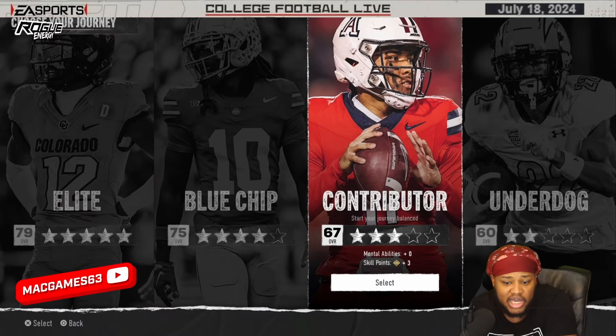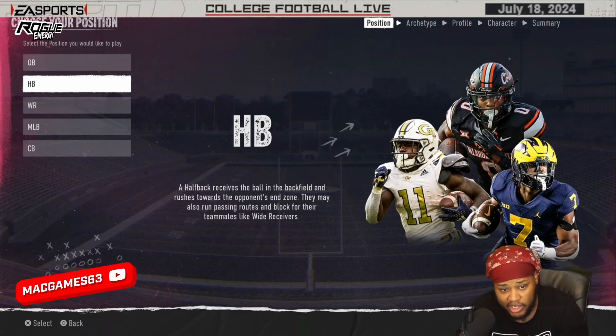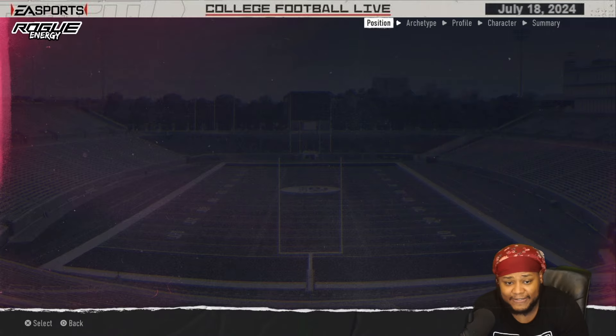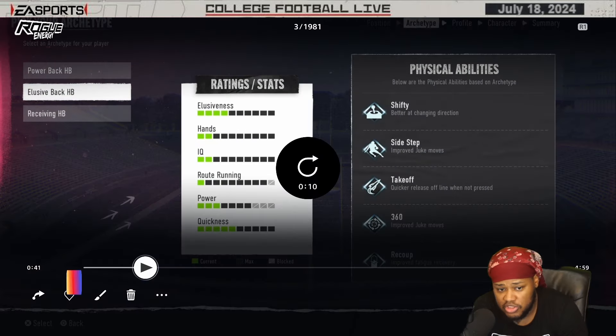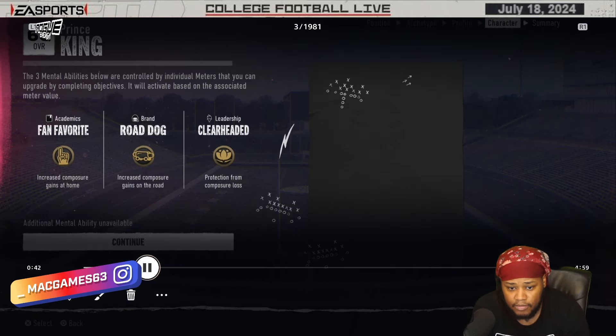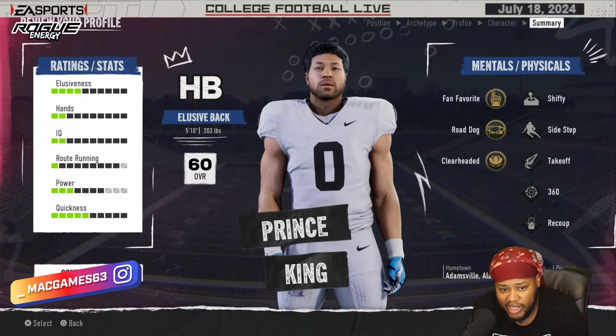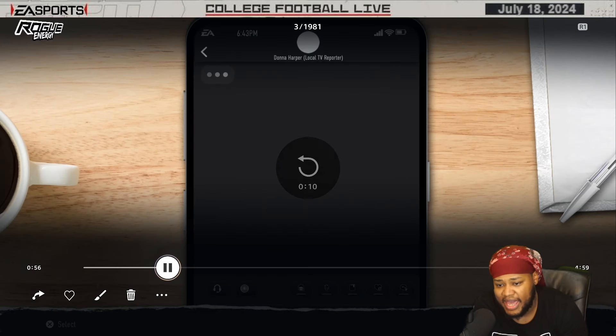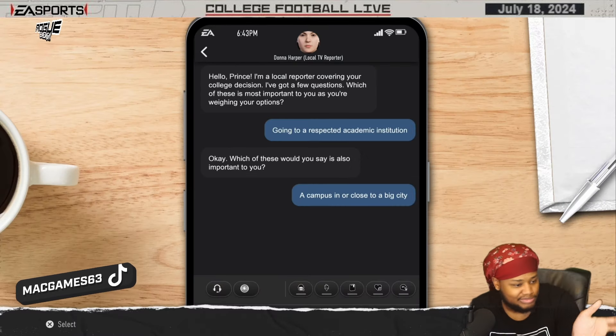I'm going to show you the worst of the worst scenario. We chose the very last one — running back — and then we chose elusive because I like the elusive backs. He doesn't get any extra bonuses. Confirm and save. I just spammed X through all of that.